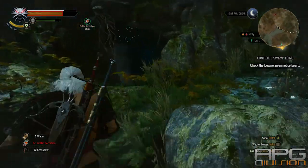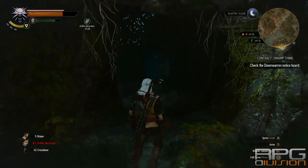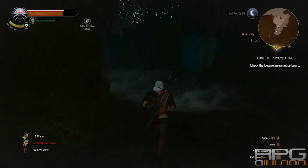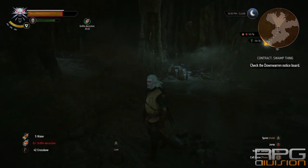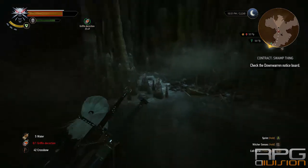You just need to use Witcher Sense and then dispel the illusion with the quest item that you got from Keira. There will be one small foglet here that you need to kill.